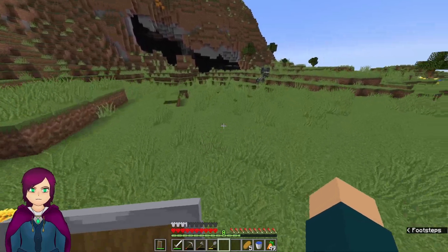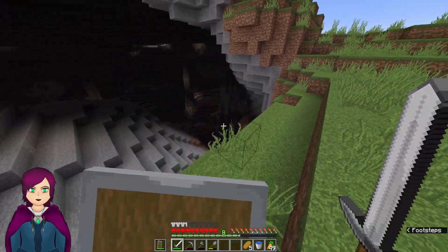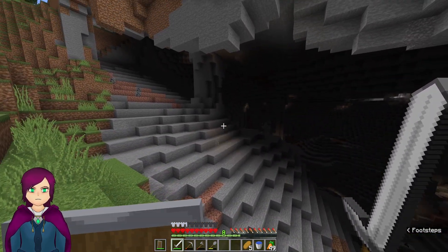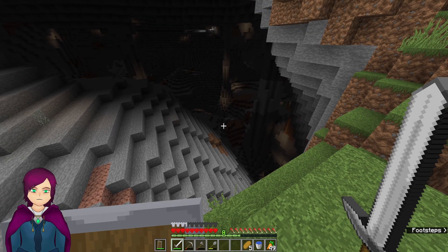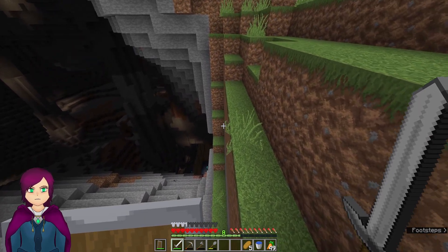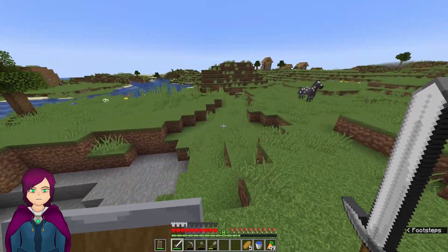This cave looks interesting — wow, you can see all the way out the other side! That's a mineshaft, I think, all the way down there. We'll have to remember this for the future. That's definitely glow squid down there. There's also sand, which means beach biome.